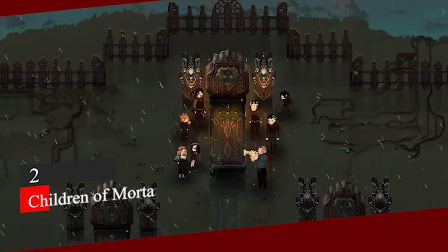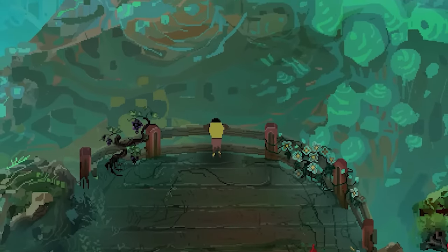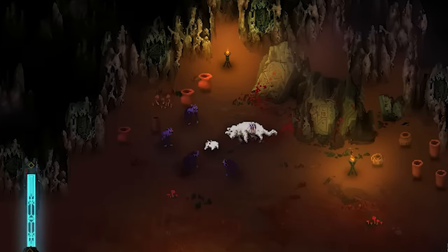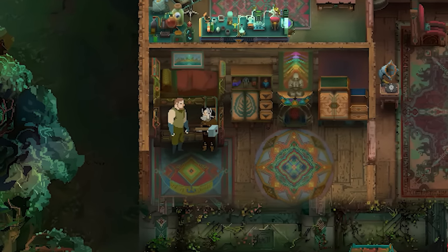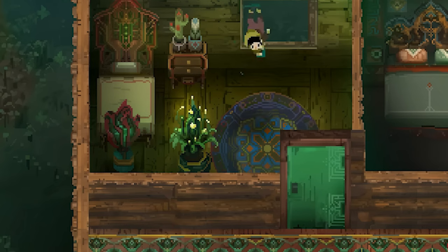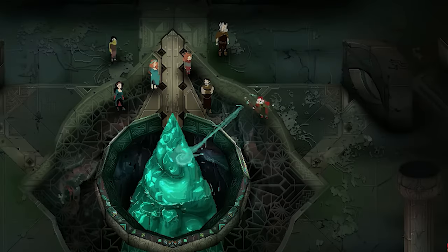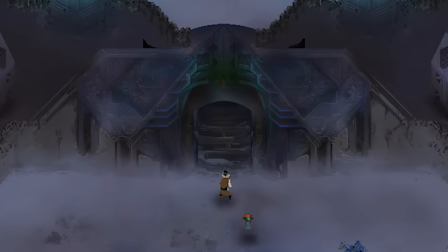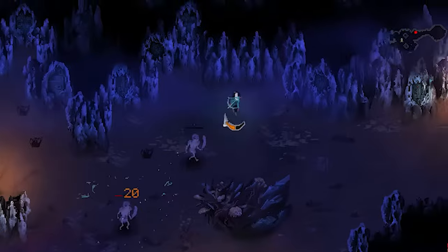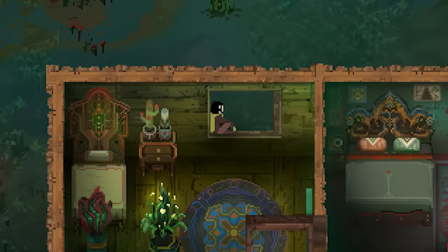Number 2, Children of Morta. Dungeon games with roguelike elements are the cherry on the cake, and Children of Morta is a perfect example of this. Children of Morta is an action role-playing video game that follows the Bergson family's story — the custodians of Mount Morta. The game has a total of seven playable characters who are members of the Bergson family. The player gets control of one character, and other characters are unlocked eventually with achievements. The player's primary goal is to traverse several dungeons within the caverns of Mount Morta, clearing various enemies and bosses. Children of Morta is a modern game with a touch of classic theme.